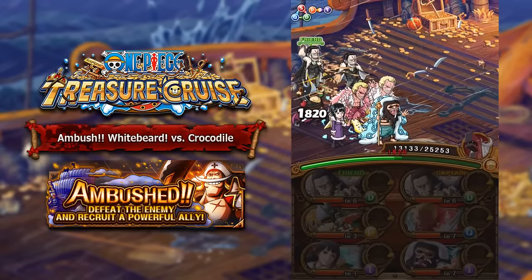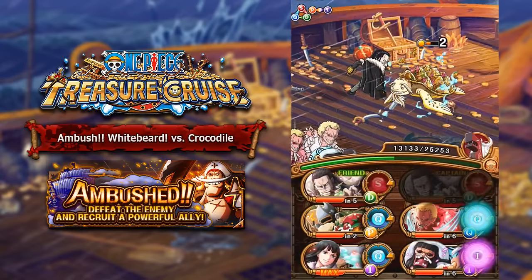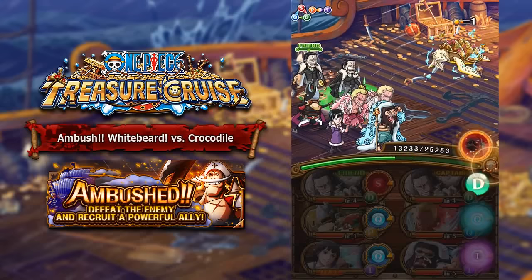The way that this team works, though, is because now that you have Treble, you have two INT units on your team. So you actually have enough damage output to completely one-turn kill Young Whitebeard, which is really, really effective.